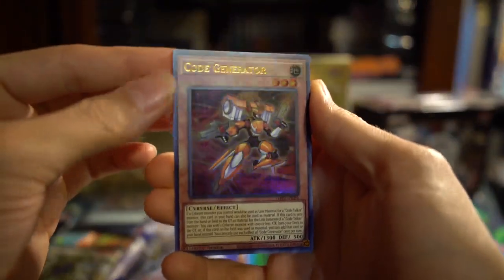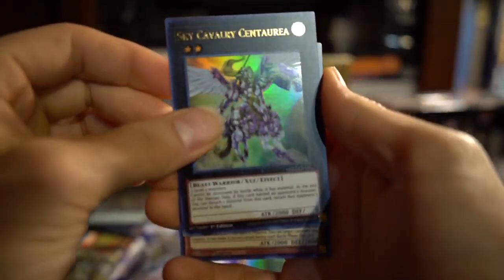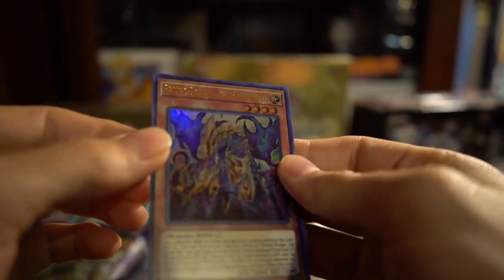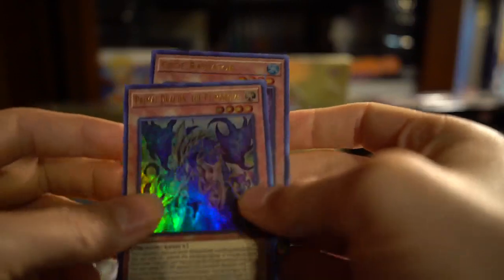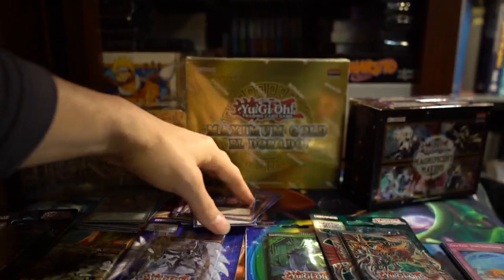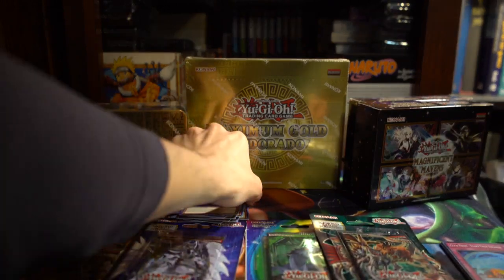We got Code Generator. I got Sandwich, Calvary Centuria — that's a good card. Primal Dragon the Primordial — it's like a Heretic Dragon. And we got Code Radiator. So out of that I think I like this the most — I don't think I've ever gotten that card before.